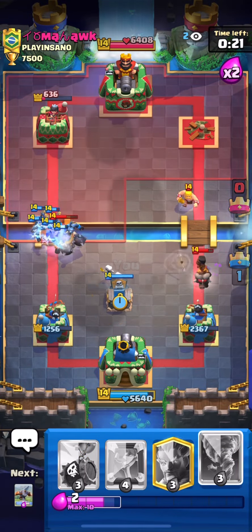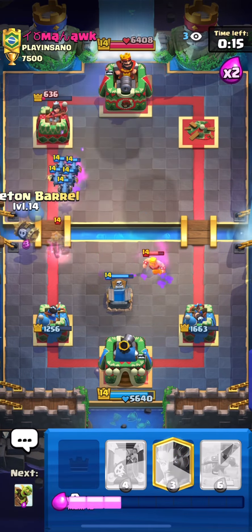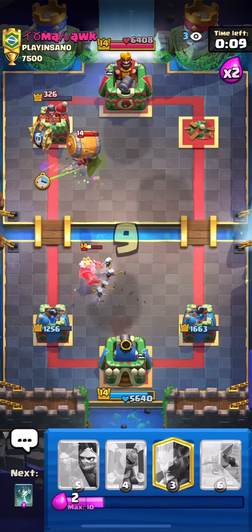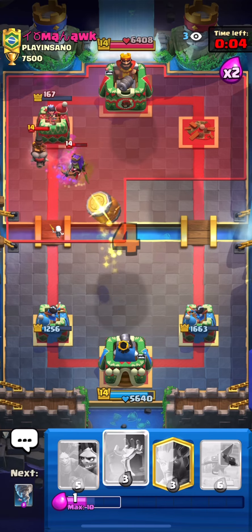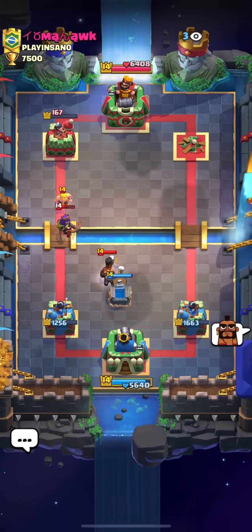I might get two towers — that would be amazing. I'm going to tornado to push to the tombstone, then skeleton barrel to pressure the tower. Goblin barrel, maybe a mirror if he defends. Oh my god, one more hit please! Goblin barrel — GGs! We won this matchup. It was a pretty hard one to win.